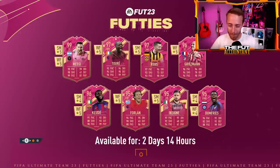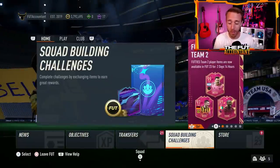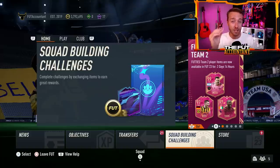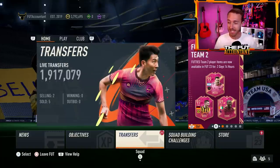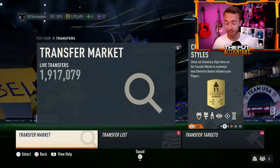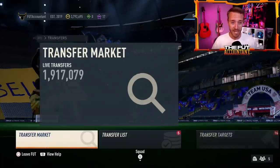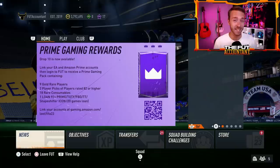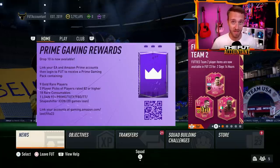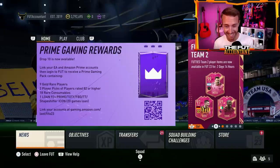Hey guys, it's Nate, aka The Foot Accountant. Welcome back to the channel. After Monday content, it felt like footies was in the mud. But with yesterday, EA turned it around a little bit with the content and a new upgrade pack SBC. But specifically, one other SBC is making some prices crash on this market. We have to talk about that today. And of course, a player SBC coming once again today after a footies vote has taken place, and we're going to get the winner of that as an SBC today in this game.